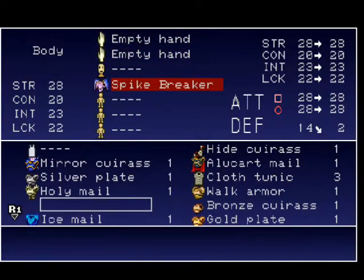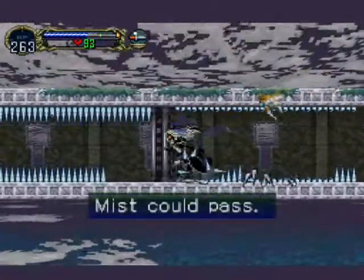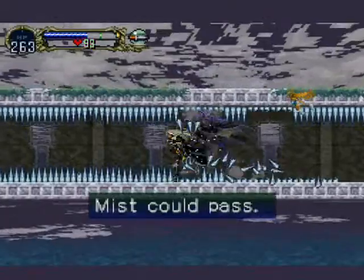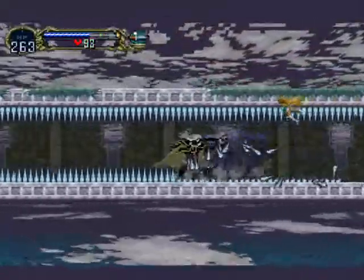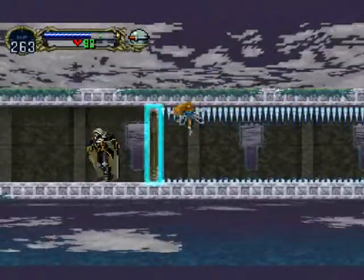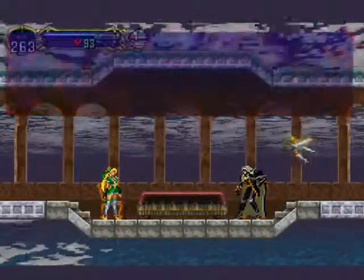Basically, we just got to equip spike breaker armor, make our way through here. Jewel of open. Side door.